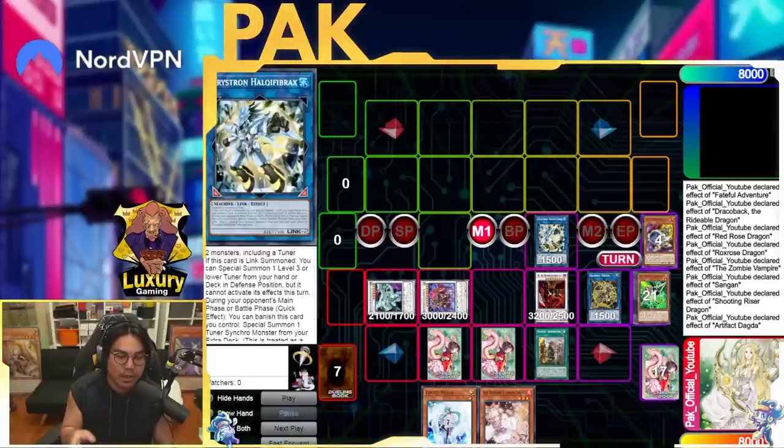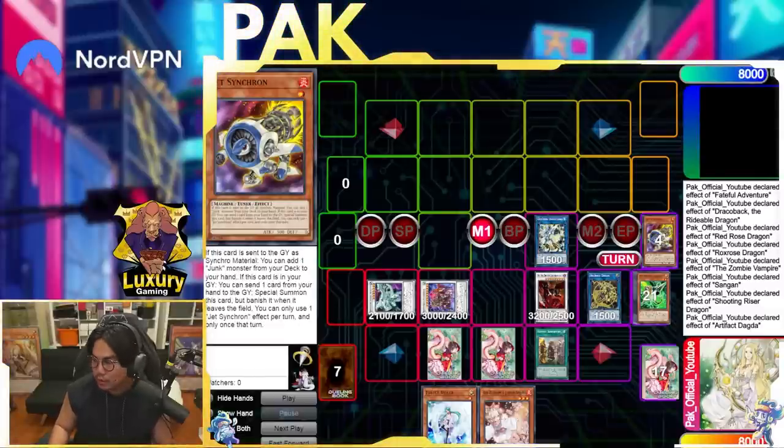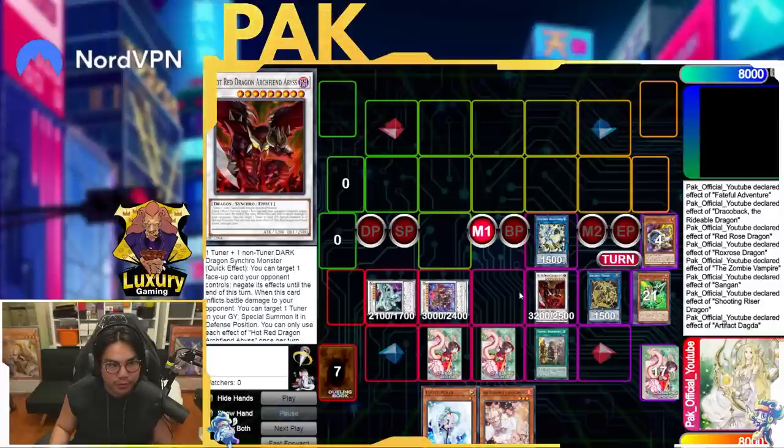On your opponent's main phase you can still summon Wonder Magician, but instead of popping your back row you'll pop one of their back row, then use the Scythe with Wonder Magician to make another Baron that you put back — so you only need one Baron. Shooting Riser is also on the board. These are pretty much the advanced plays you should definitely know for the Punk Adventure deck. I hope you guys enjoyed this video — if you want more informative guides let me know in the comments, and tell me what other decks you want me to cover. Peace.